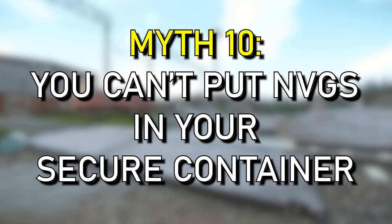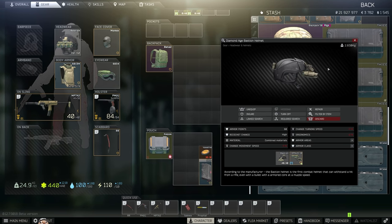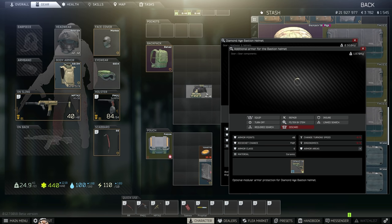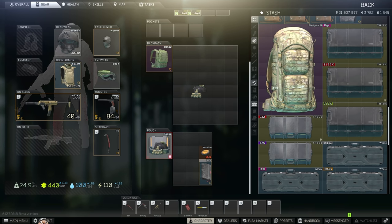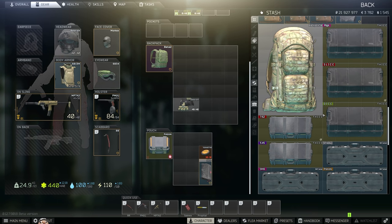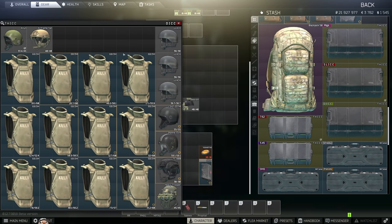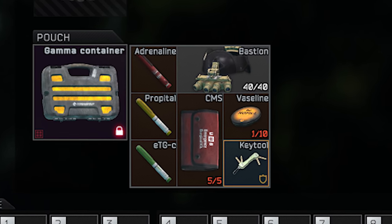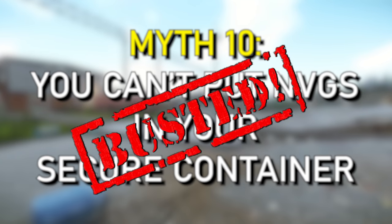For the last myth today: can you put NVGs in your secure container? I have a Kappa container here, but what you need is a Diamond Age Bastion Helmet with the additional armor plate. The night vision goggles actually mount to the armored plate, not the helmet itself — and the armored plate hasn't been coded properly, allowing you to put this in your secure container, but not the Kappa. So if you have an Alpha, Beta, Epsilon, or Gamma container, you can actually put NVGs in your secure container using the Diamond Age Bastion additional plate. This works with all NVGs mounted to the Bastion plate, for all containers excluding the Kappa.